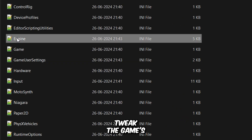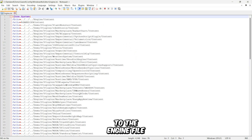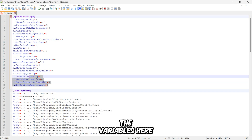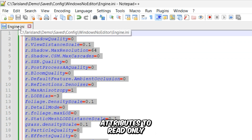However, you can tweak the game's graphical quality by adding some variables to the engine file, which is located in the game's configuration folder. Simply paste the variables here, save the file, and set the file attributes to read only.